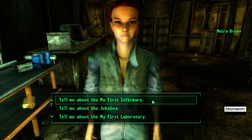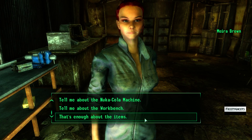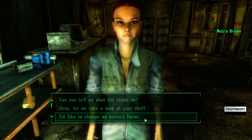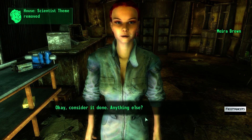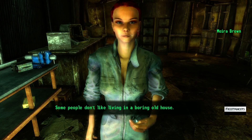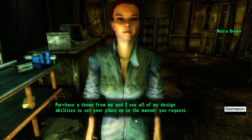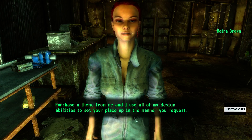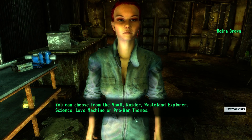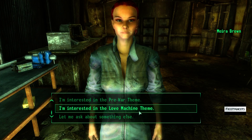You can get an infirmary for your house, a jukebox, a laboratory, a Nuka-Cola machine, and a workbench. You can ask her about the themes and she says: 'Some people don't like living in a boring old house. Purchase a theme from me and I use all of my design abilities to set your place up in the manner you request. You can choose from the vault, raider, wasteland, explorer, science, love machine, or pre-war theme.'